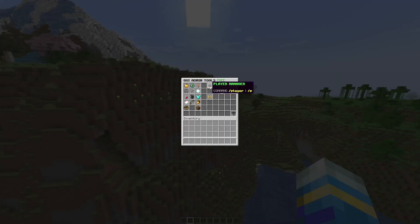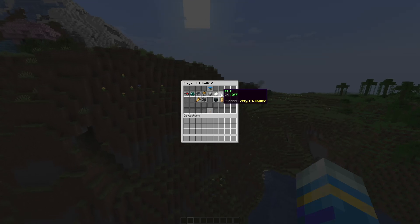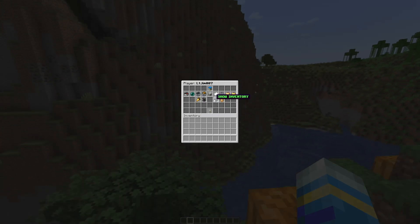Over here we've got the player manager. Obviously I'm the only one on the server, so we can go into myself, see what my ping is, and teleport to myself. We can kick, ban, kill, and clear inventory — there's plenty of things. I could turn flight off for example and down I go, show my inventory, and toggle it on and off.